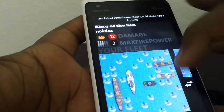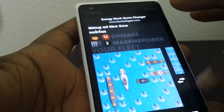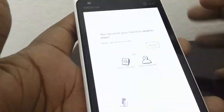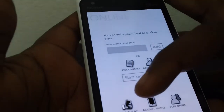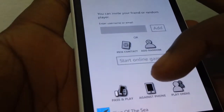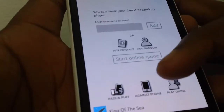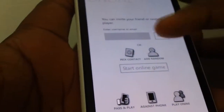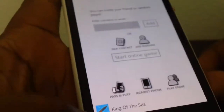Whoever gets rid of all the enemy ships wins the game. You can start a new battle and choose to play with a friend locally by passing your phone — that's pass and play. You can also play against another phone via Bluetooth, play online, or pick a contact from your contacts list and invite them to a game.